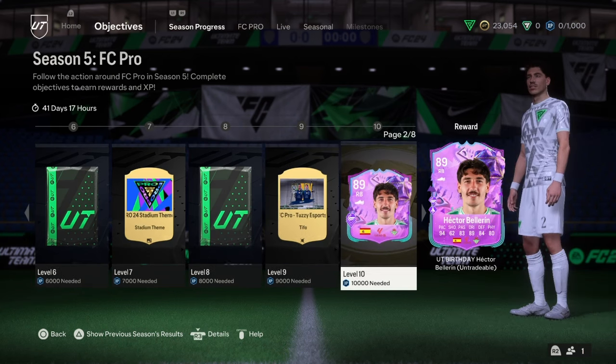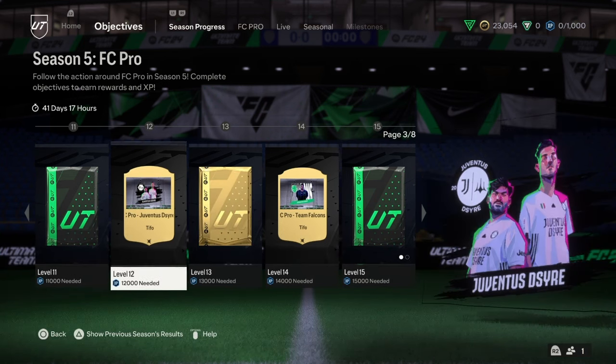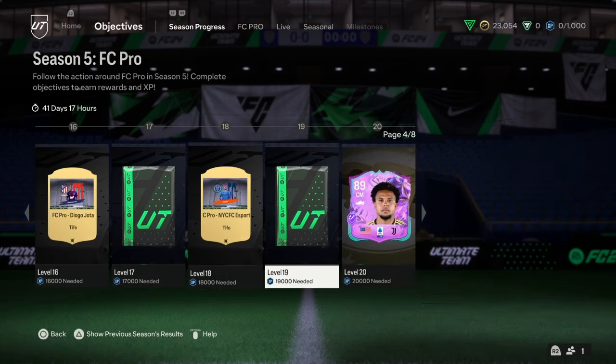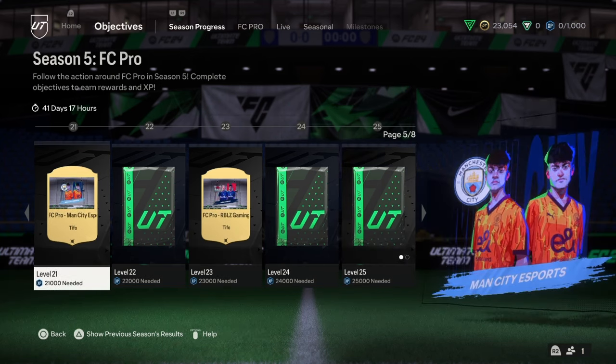So on the first page, we have basically our first UT birthday card. I thought it was going to be a food birthday, but maybe they mean UT for Ultimate Team, which makes sense. Or they pretty much have missed the letter F, but I'm not sure. Here we can also see another UT birthday card — two of them are 89 rated, which is really cool.